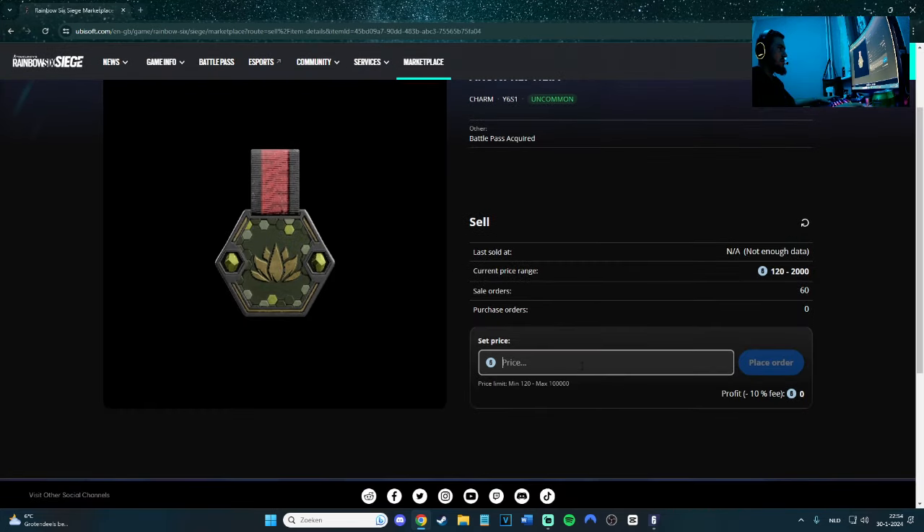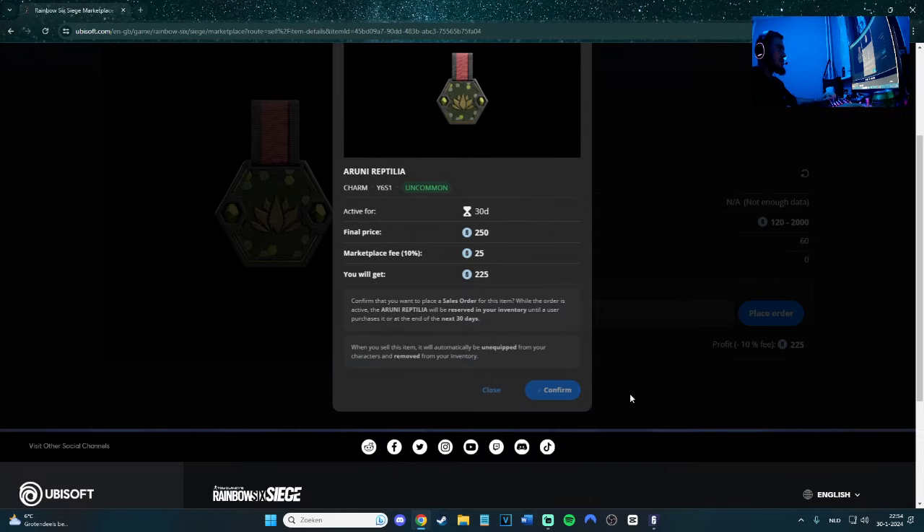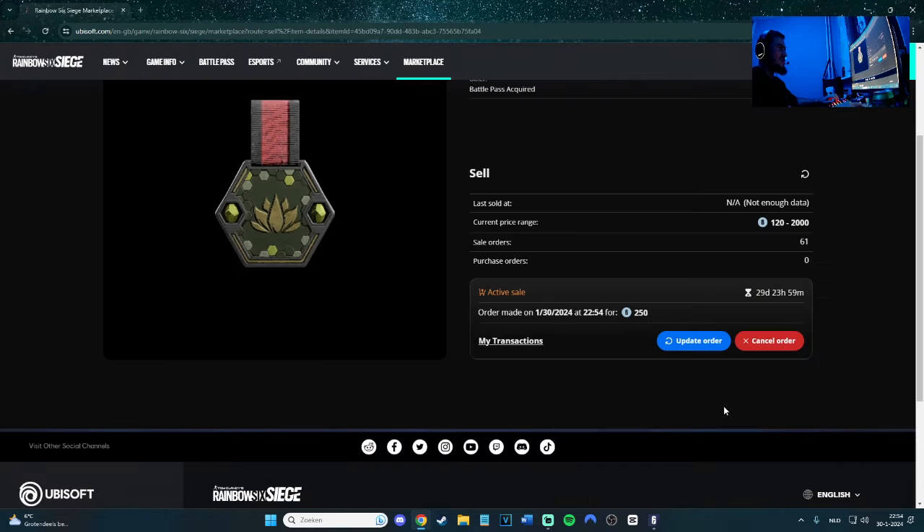Let's sell it — not enough data for current price range so minimal price. Let's do 200 for it. I'm the only one selling so maybe someone will buy. Let's try 250. Place order — this is a sale. Order summary — confirm. Active sale! So pretty much when you sell cheap, Ubisoft profits from the transaction fee.